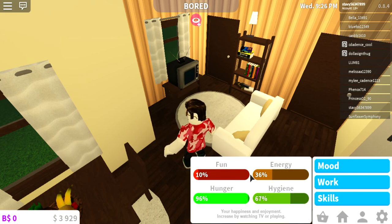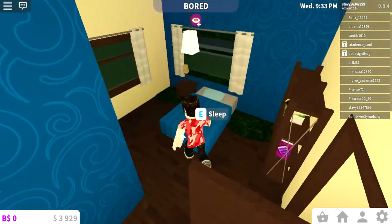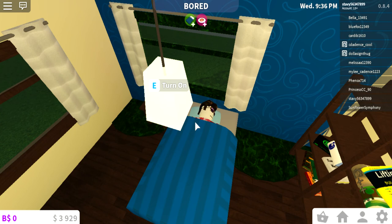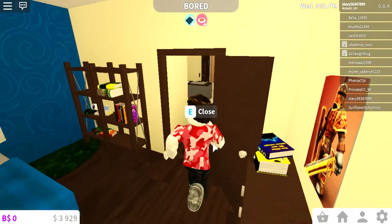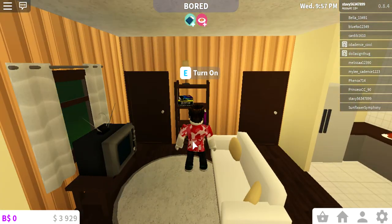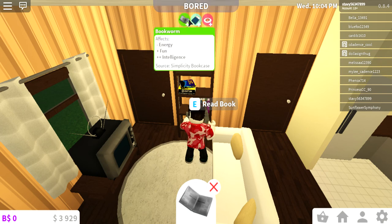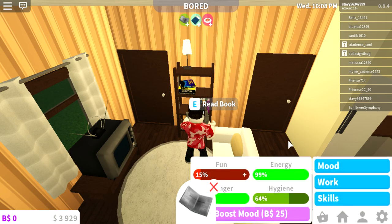In this game you also have your mood, which shows your fun, your energy, and stuff. Even though I just made the bed, I'm gonna have to sleep if I want to get the energy. I spent some money — I have some Robux, I can pay a thousand to get the bicycle, because in this game you can get cars and stuff. You can also get intelligence by doing this — intelligence and fun go up at the same time as you do this.